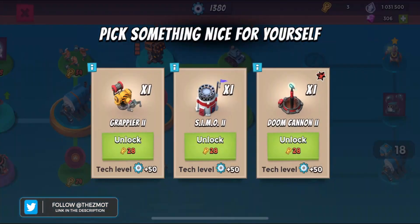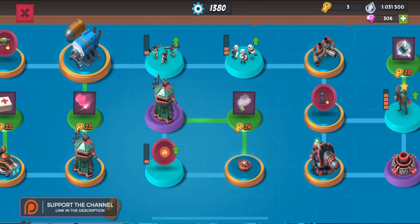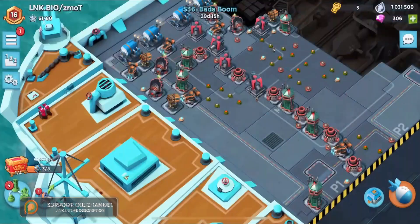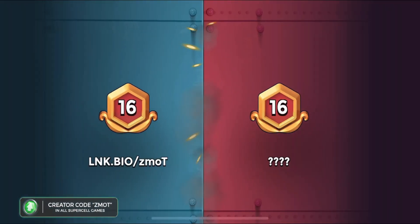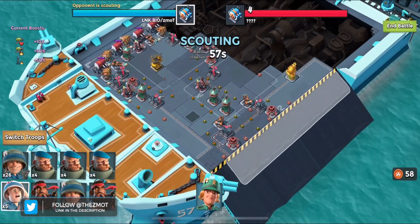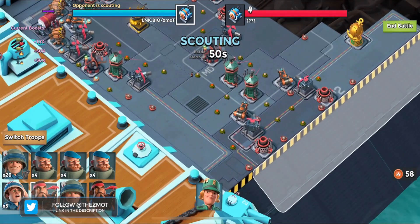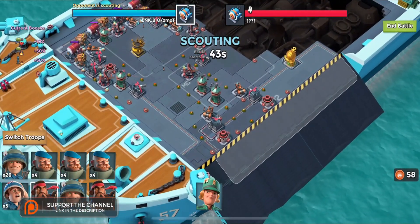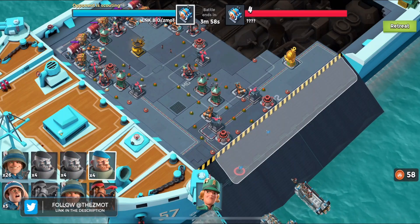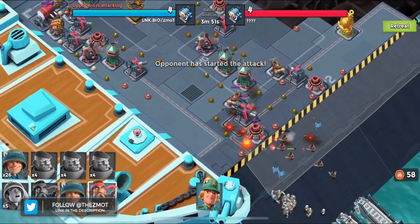Realistically getting that doom cannon was probably the better play, because offensively bombardiers are going to be way more fun. On this account I'm fully defensive. I've got another account that's fully offensive, so that's one of the benefits of having multiple accounts. Oh my god - they've got max level rocket launchers! I'm probably going to need to get rid of at least one of those. Bomb grenadiers have probably outlived their welcome but I'm very curious to see how far we can go.